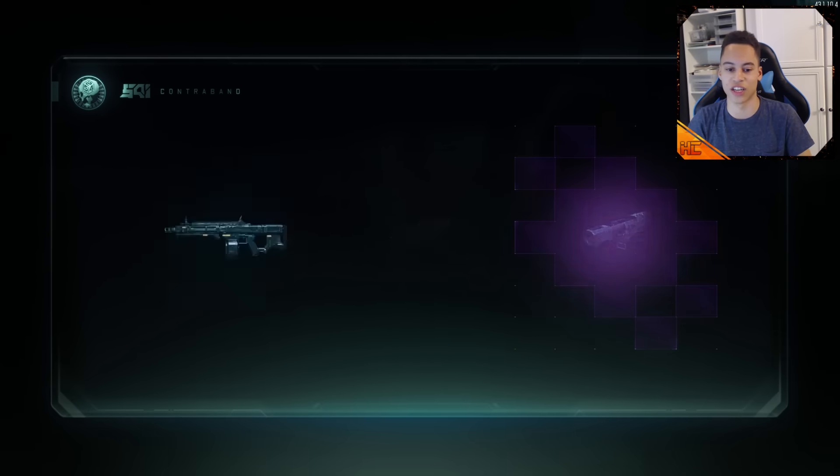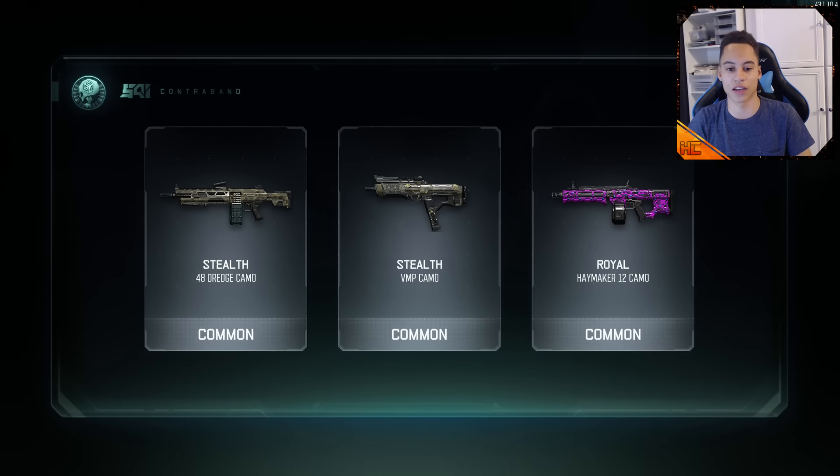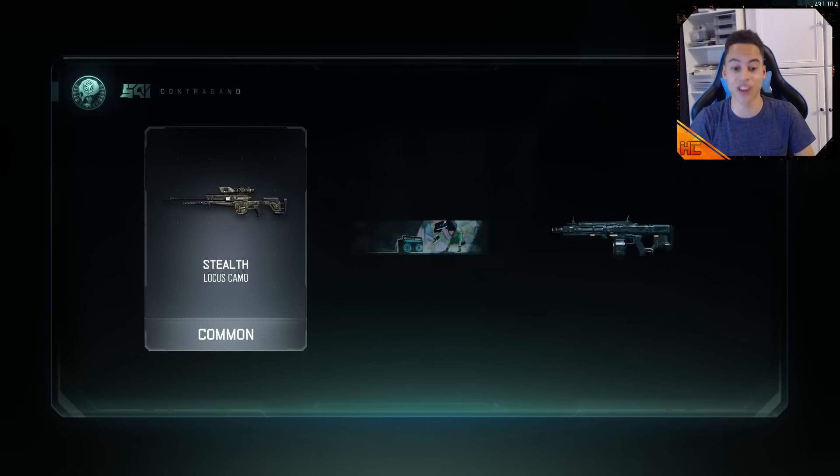Come on, give us a Rare or a Legendary! Stealth camo — that has already been in there. But another Royal on the Haymaker. Three more to go. Can we get something good? Stealth again.